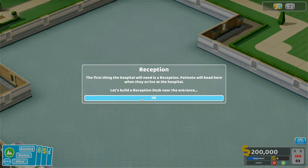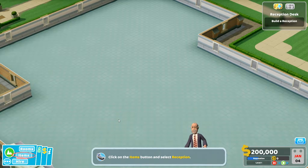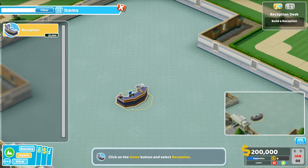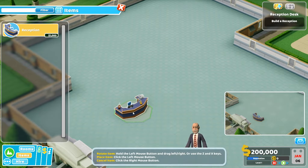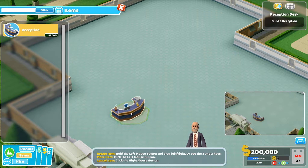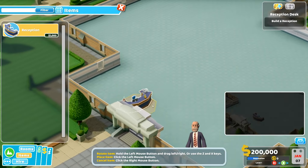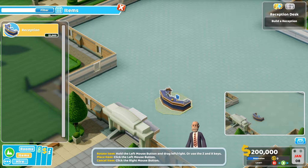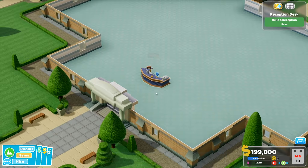The first thing we need is a reception desk. Click items — a thousand dollars for that, what's it made of? Rare ancient wood. Hold the left mouse button to rotate it. There we go — left click to place it. Nice little mechanism!